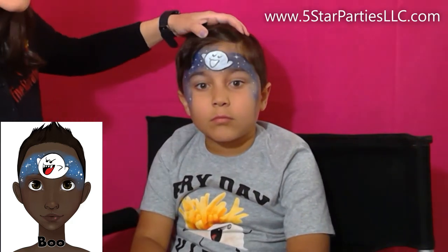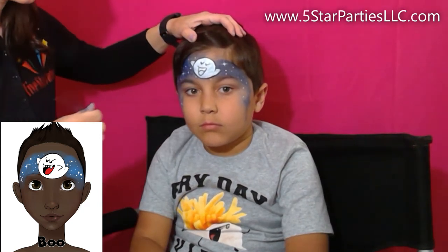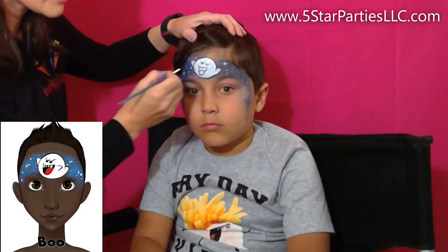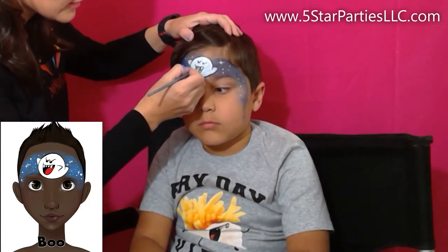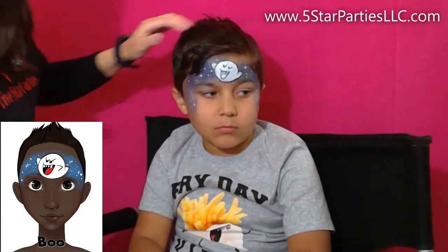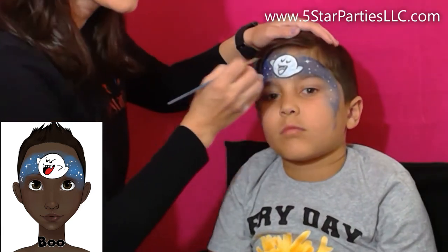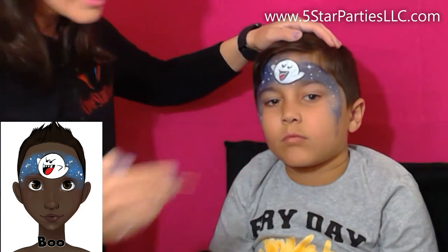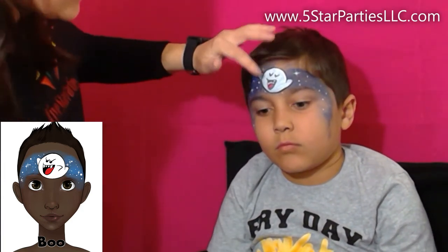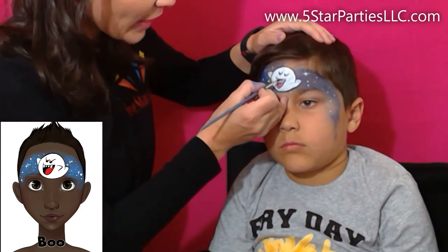Now we're going to add the tongue. We'll color it red in a minute, and more teeth — white teeth. We won't have to color them because we already have white there. We're just going to add red for the mouth. So our tongue is red. And the space between the teeth and the tongue will be black, so we're going to add some black here.